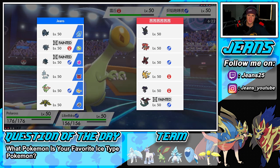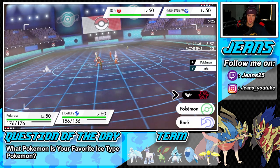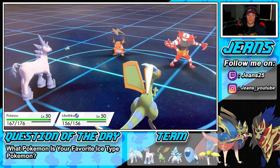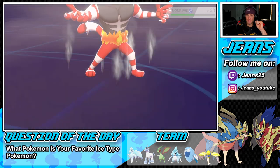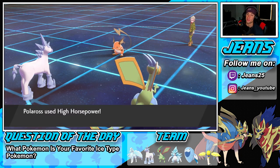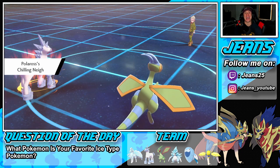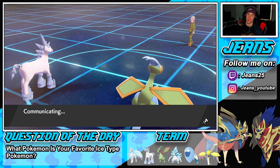It's Tapu Fini — I thought so. Fini could go after either of us. Aurora Veil is still out and Glastrier has a Soul Dew. Heavy Slam might be the play or High Horsepower. Going for Earth Power with Flygon — we do outspeed. Special Defense gets dropped on it and Glastrier's going to come through.